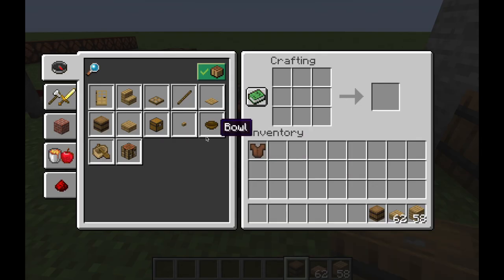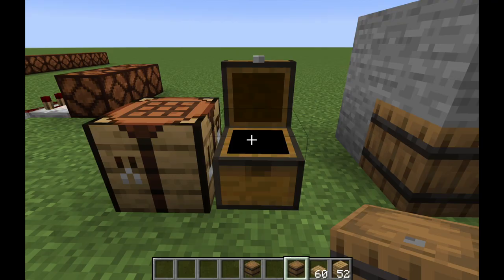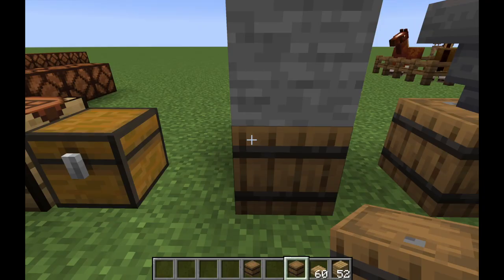It's very similar to the chest but there are a couple key differences. The first thing I'm going to do is craft a barrel — it costs six planks and two slabs, which isn't bad. A normal chest costs eight planks, so the barrel is a bit cheaper. Both a normal chest and a barrel have 27 inventory slots.